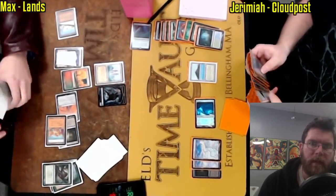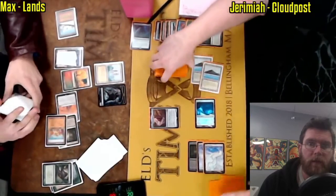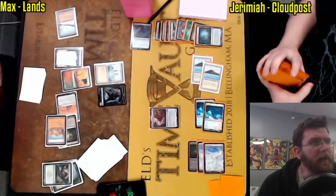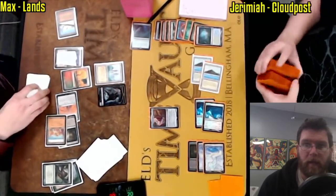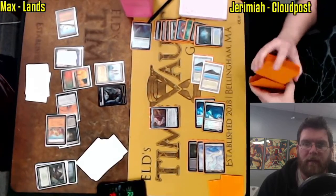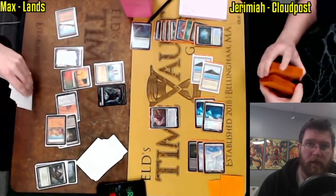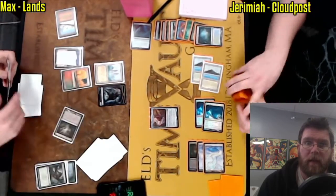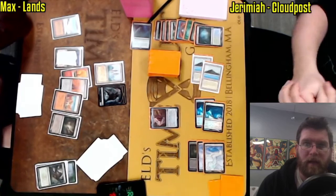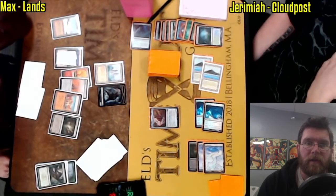Fetching off of Misty Rainforest, grabbing another Tropical Island. And there is Golos. He can grab another Cloudpost or the Rainbow Land — the one with Hexproof, essentially a strictly better Crystal Quarry from Odyssey. You can filter five colorless into that land and spin the wheel with Golos to see what you get. There are some spicy things that can come off the top in this deck: Primeval Titan, Ulamog, Emrakul — so many dangerous game-ending cards.